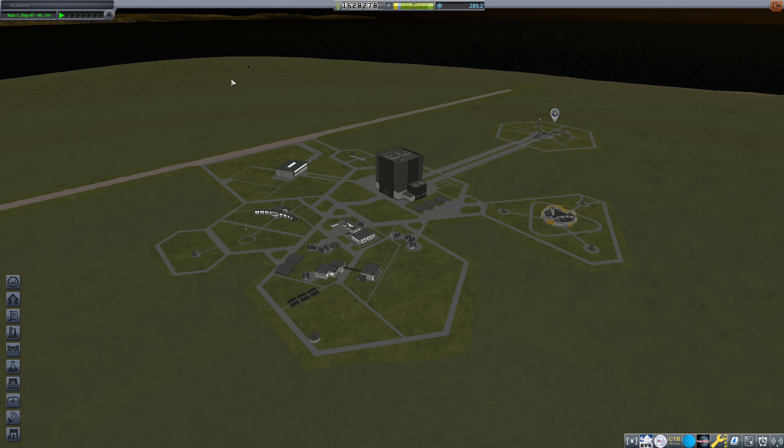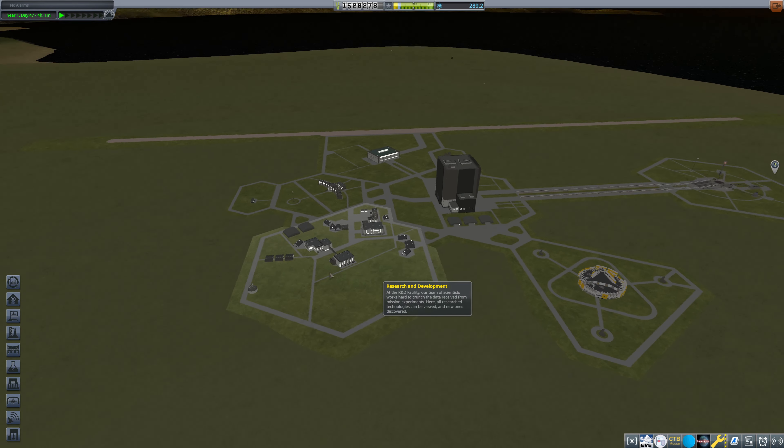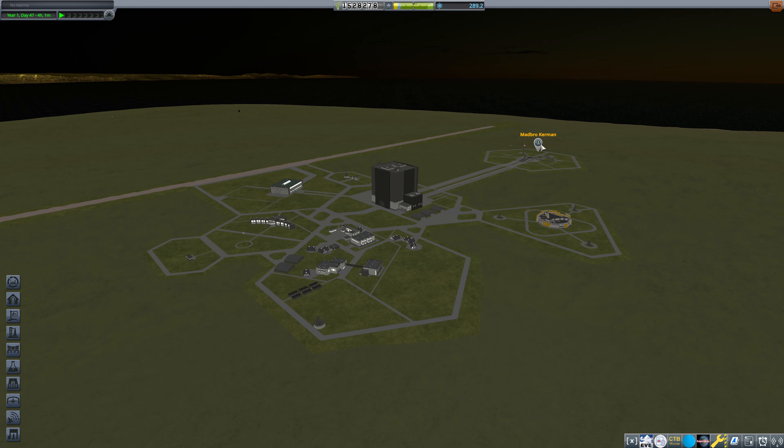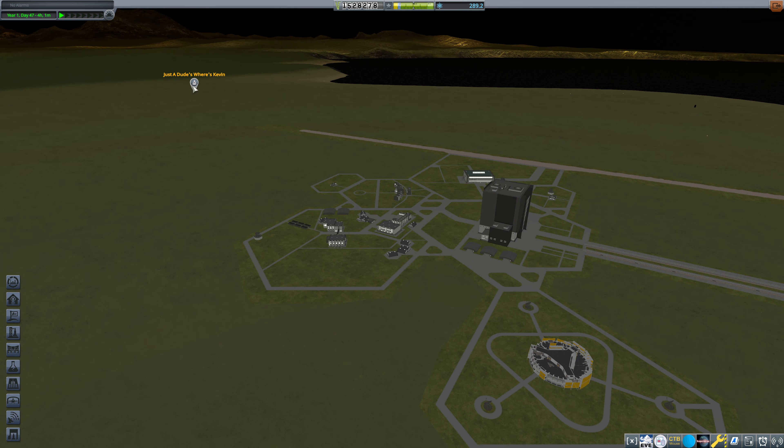Hello everybody, and welcome back to Kerbal Space Program, where last episode we landed right over there for Just a Dude's Where's Kevin contract. Now Kevin is over here. Kevin is mad, bro. And we need to get Kevin over to here and get this refueled and back into space, right? We know for a fact that that will work, and we're going to hop into the VAB here.